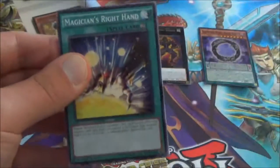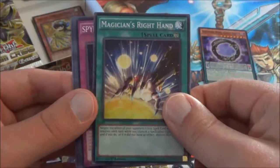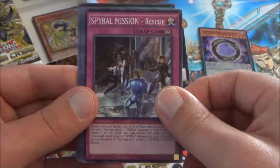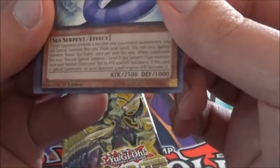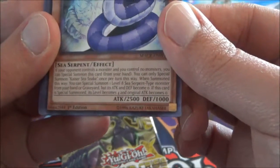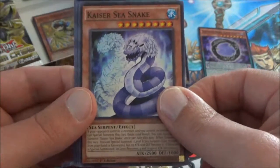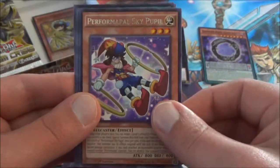We start off this pack with the Magician's Right Hand — I can use that in my Dark Magician deck. Spiral Mission Rescue. Kaiser Sea Snake — you can Special Summon a Level 8 Sea Serpent type monster with this guy. The rare is a Performapal Sky Pupil.